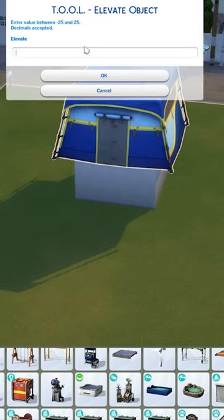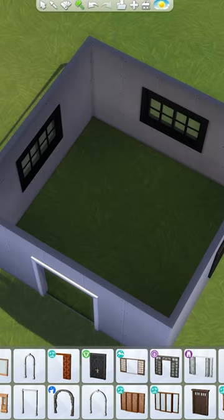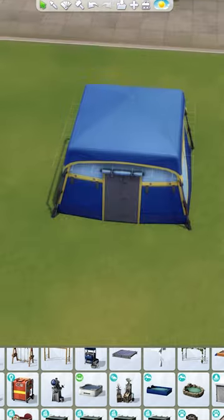Using the tool mod, elevate it down minus 3. For realism, you could delete the floor and Sims will be able to use the tent.